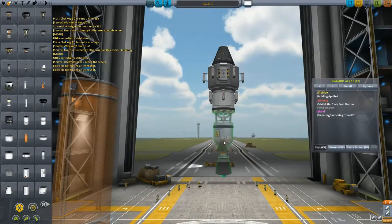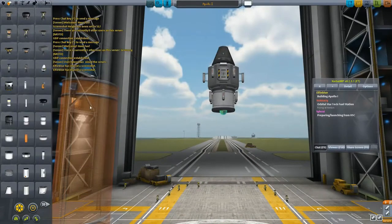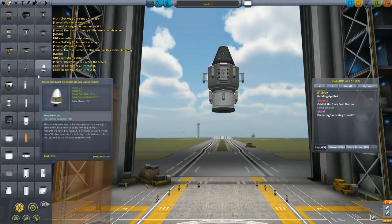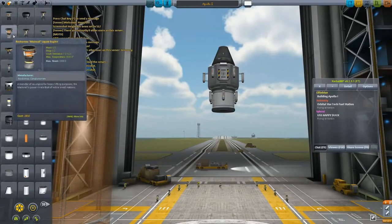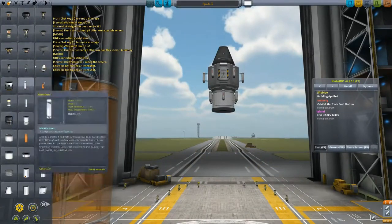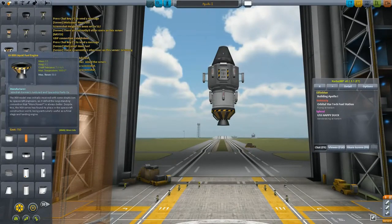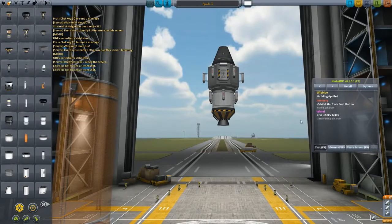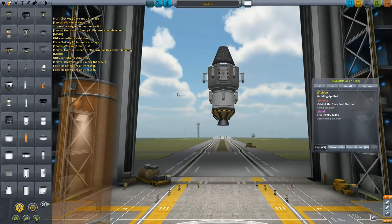I once landed on Gilly. What sort of fuel does the atomic rocket motor use? Liquid fuel, but note how low its thrust is. Yeah, 60 — not too bad. I tend to use the 50 for landing and such. If you're landing on the moon you'd be okay with that. I'm not gonna use the atomic for the moon — it's for when I need low thrust for corrective burns.